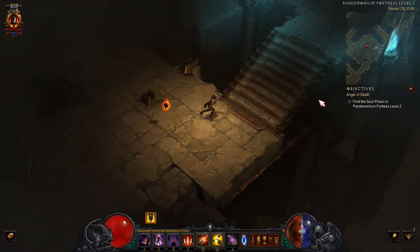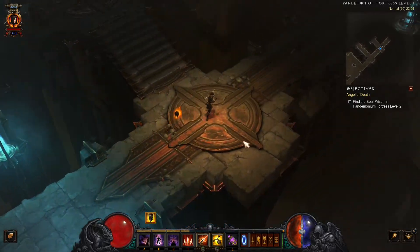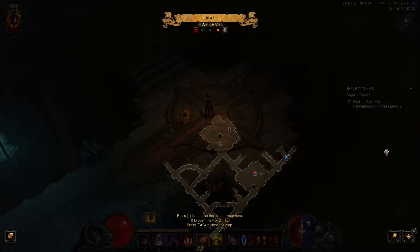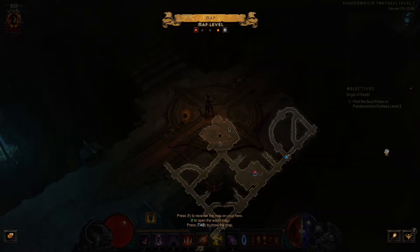The reason why it is important to know about map tiles when speedrunning is that it makes you able to optimize your path through the map, like in this example from Pandemonium Fortress Level 1. Here it seems like I have two possible paths, but if I am able to recognize the map tile based on what has already been revealed, I know that these paths are both part of the same two-way tile and that the shortest path to take is the right one.